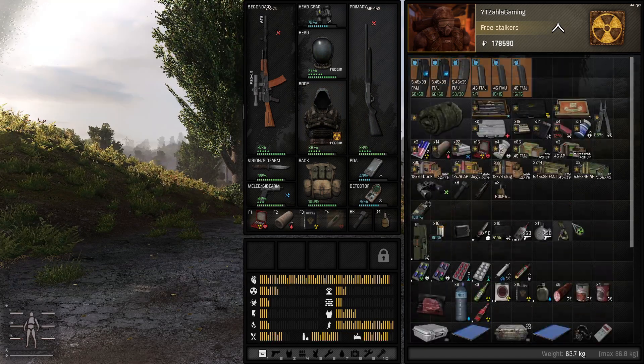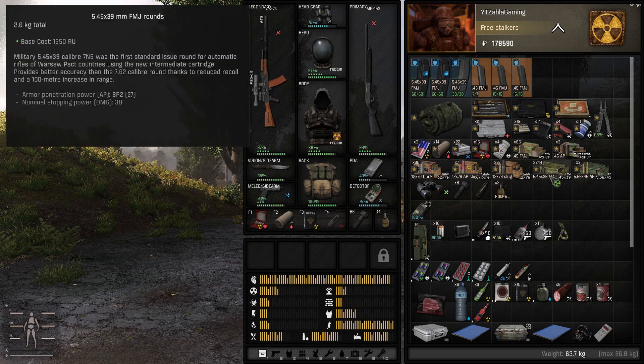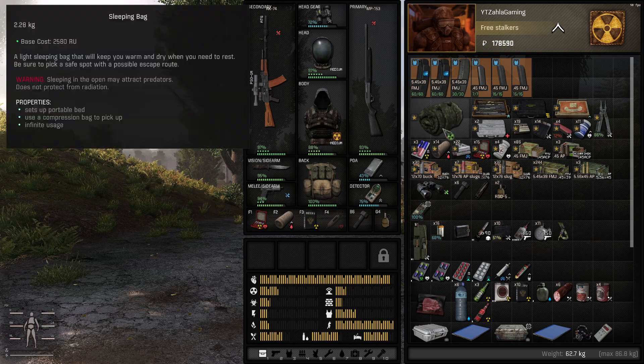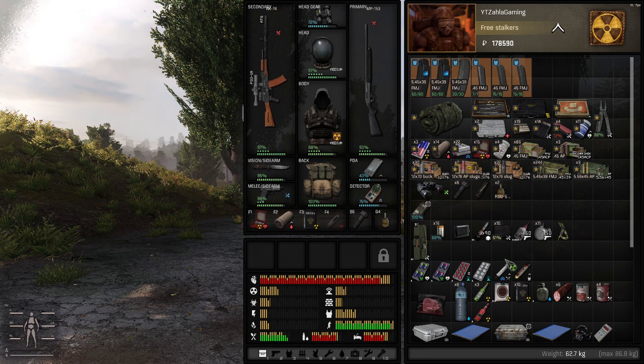Everything you see in the backpack I've earned legitimately, including these. The only thing in my bag that I have not earned legitimately in this playthrough is the ammo - this ammo in particular - and all of these mags. I bought all these. But everything else I've earned legitimately. All my stuff, my storage back at my other base, I earned legitimately besides this ammo.